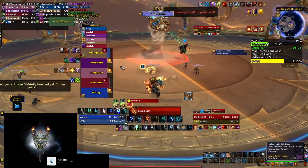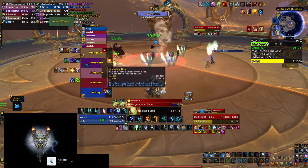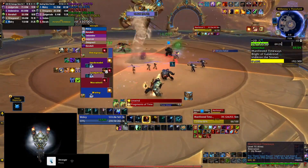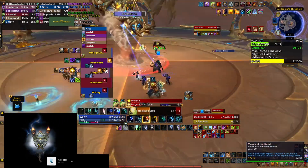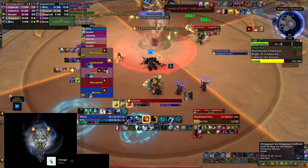Manifested Timeways is the second boss in Galakrond's Fall in Dawn of the Infinite. The boss divides the battlefield into 4 quadrants: 2 dark ones and 2 lighter ones. Players take ticking damage throughout the fight which ticks much faster in the bright areas, so you will want to stay in the dark ones as much as possible.